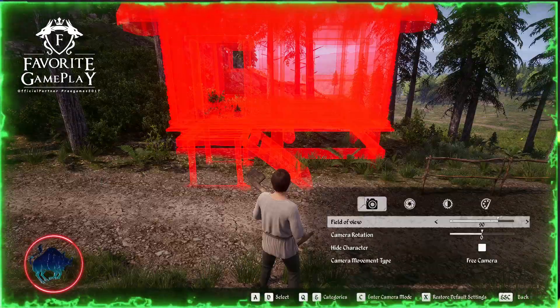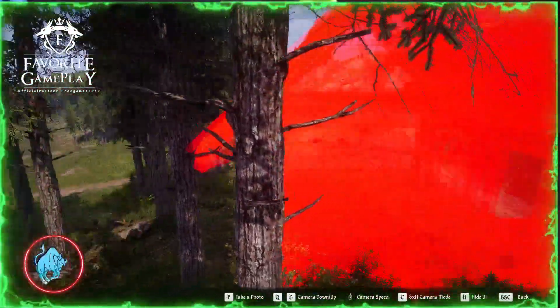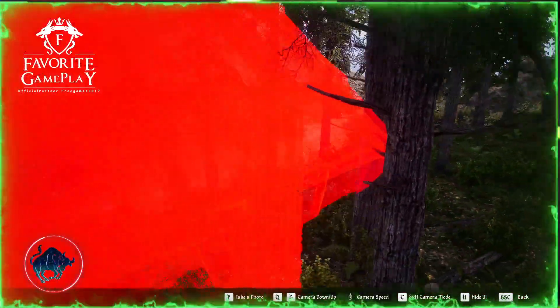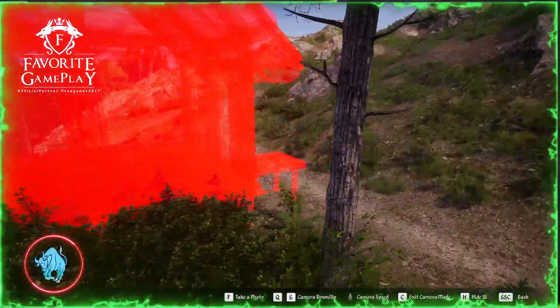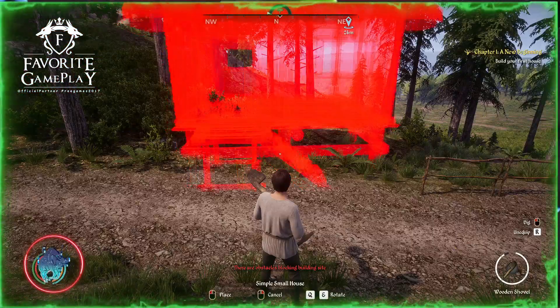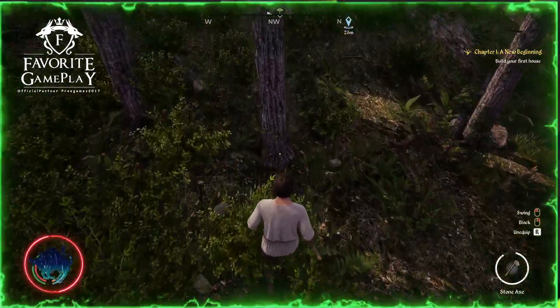Let me check using photo mode — you press C and then you can go around and check what is blocking. I think it's this tree right here. If you see, I have to cut it also because I am too close to these trees. So I'm going to cut this tree as well.